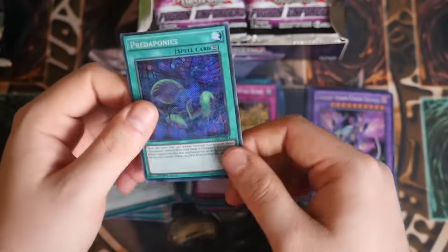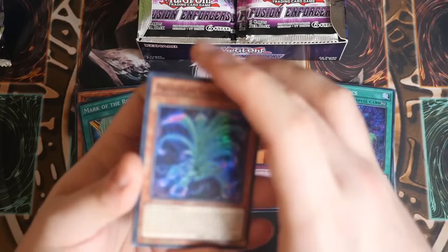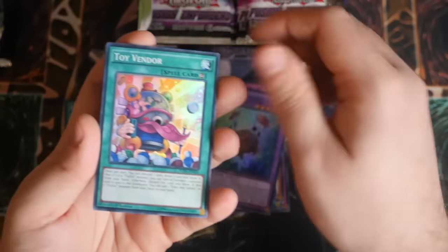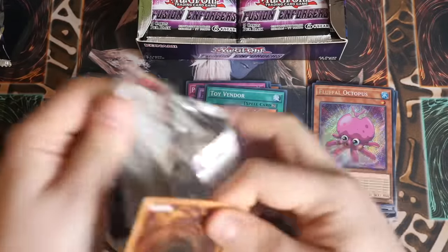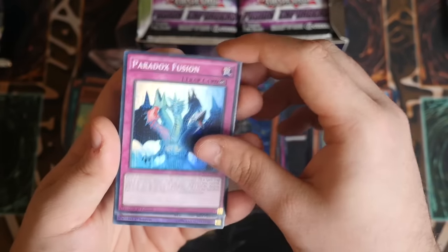Mark of the Rose, Fight for Fusion - very nice rarity bump - Fusion Substitute, Phoenix Wind Blast, and Predaponics, a continuous spell for the Preda Plant engine. Preda Plant, Performer Pal Trump Witch, Frightfur Sheep - very expensive card being reprinted, that's nice. Toy Vendor is a rarity bump and Frightfur Octopus - very, very nice. It's a shame it's a secret because I think Penguin's better, but it might just be to couple with the Kraken. And it's still an Invocar - so our first one of those. Paradot Fusion - love the artwork on that.